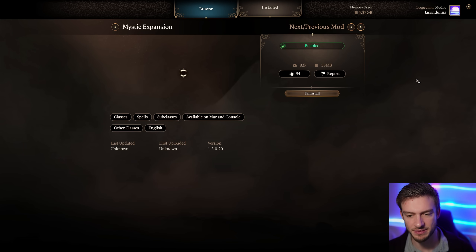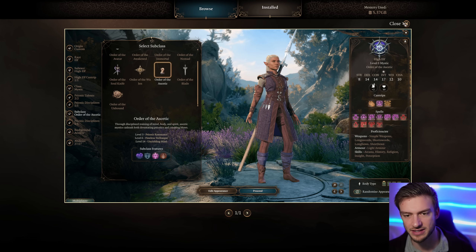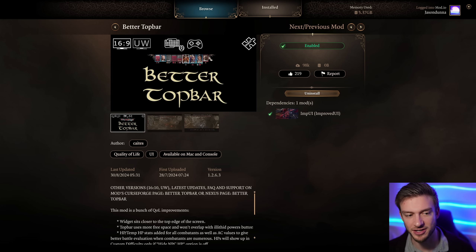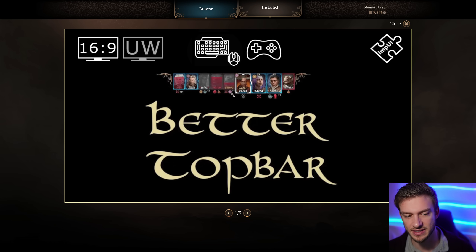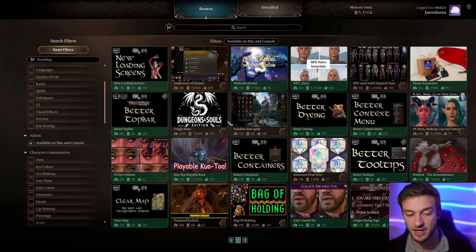The Mystic Expansion gives a bunch of subclasses you previously wouldn't get - up to nine subclasses with tons of spells. Better Top Bar changes how the top bar appears, shows things at a glance, and is just a little bit more compact so you can fit more enemies onto it. I really like it.